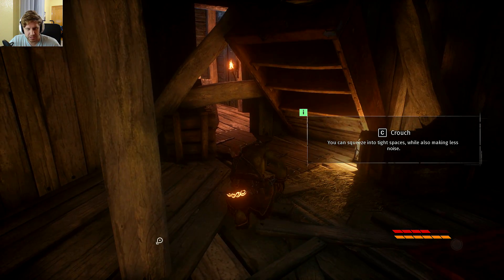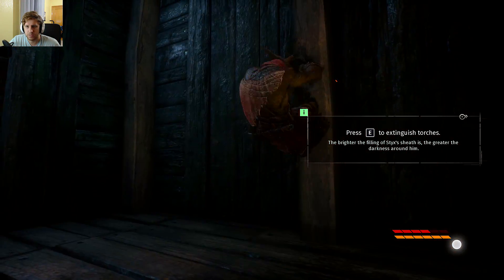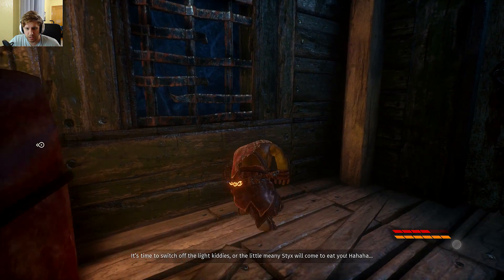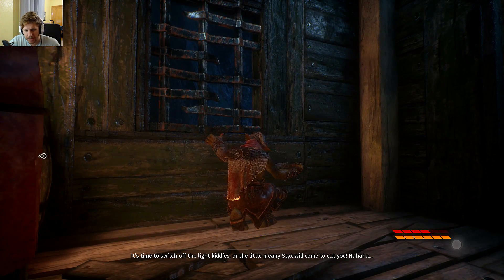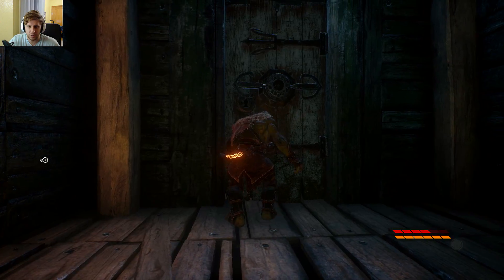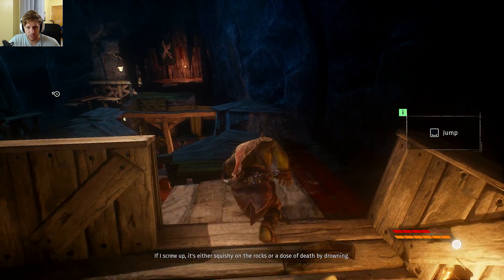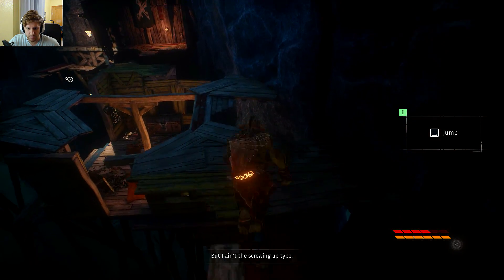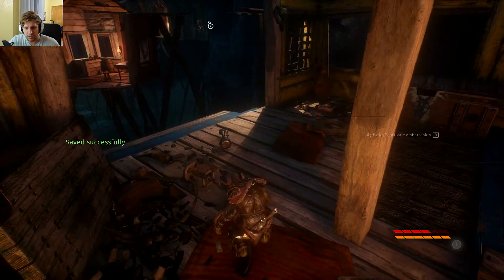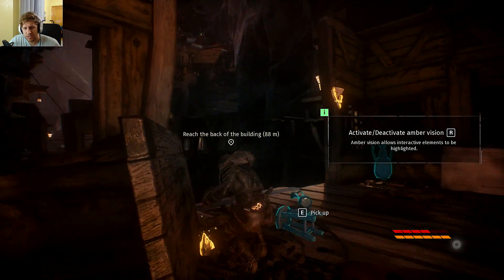C to crouch — we're already crouched. E to extinguish torches. In this game, the more hidden we are, the more the knife on our back glows. As you can see, we're in a bit of light here and it's not glowing completely, but if we go into the darkness it fills all the way up. That way we know how well hidden we are and the chance of being discovered.